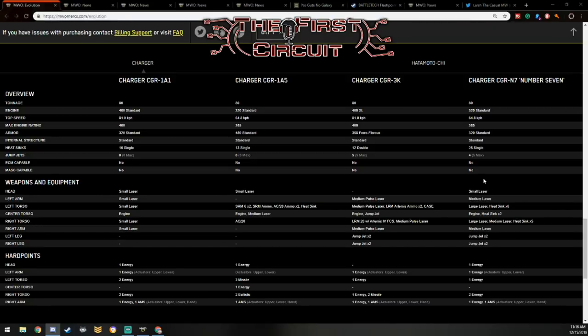Despite my issues trying to build it, the energy loadout makes it basically an 80-ton Inner Sphere energy boat, which you already have with the Black Knight and the Grasshopper. These big Inner Sphere energy boats are not too common on the battlefield because Inner Sphere energy isn't in too good a place right now in terms of the meta. Nonetheless, the Charger does have some fairly good agility stats, and as long as you're moving and twisting, it spreads damage very well.